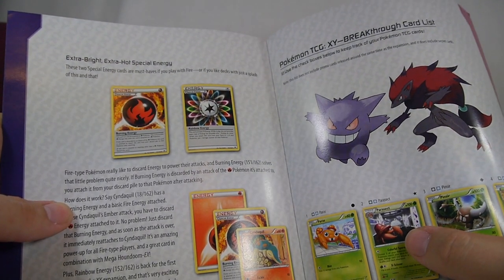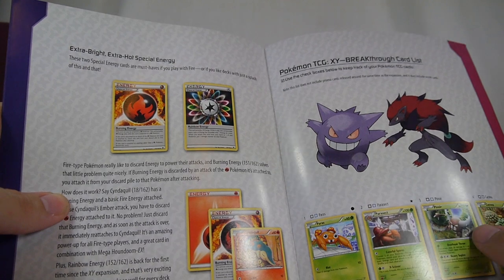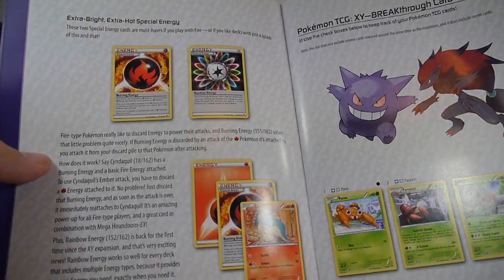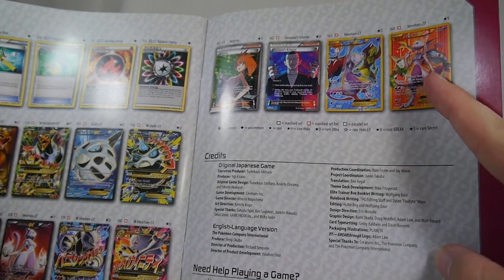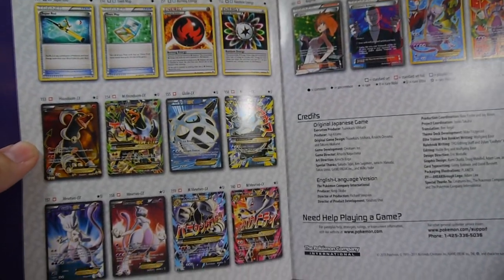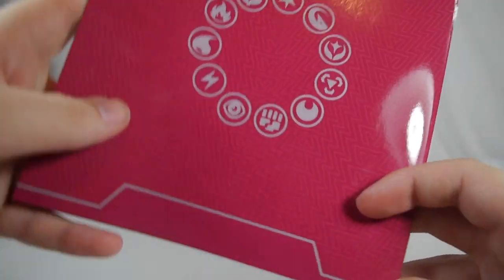The additional special energy for this set is Burning Energy — a Fire-type special energy that can only be attached to Fire Pokémon, but if that Fire Pokémon has an attack that requires you to discard an energy, you can discard the Burning Energy and it goes straight back onto that Pokémon — as long as it's for an attack, not for retreating. Rainbow Energy got reprinted as well: any energy type for any Pokémon, but you take 10 damage to yourself. The guide also displays all the Pokémon in the set including the cool secret rare Mewtwos.